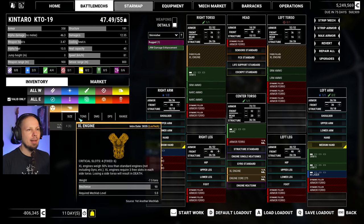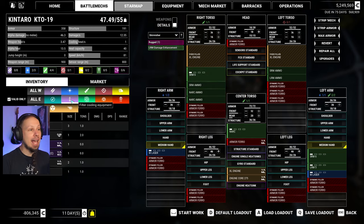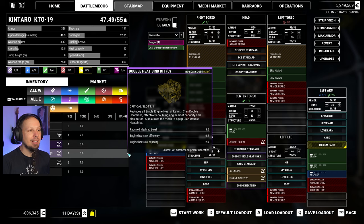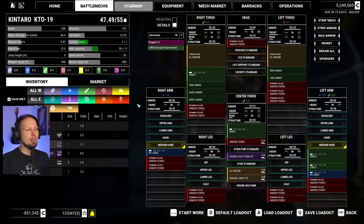Let's give it an XL upgrade — kablam! For 800,000 — totally viable. That lowers our weight dramatically. And we have a clan double heat sink kit and an inner sphere double heat sink kit as well. We're gonna go with the inner sphere one for the moment. That doubles our cooling — so good, man. This alone would be a massive upgrade for the mech.